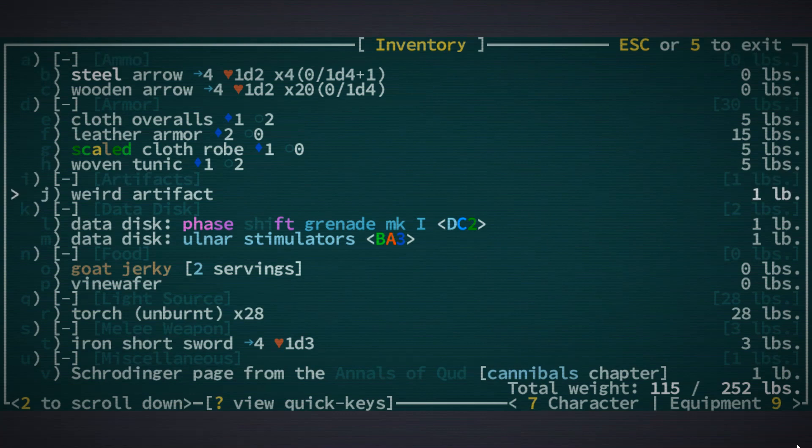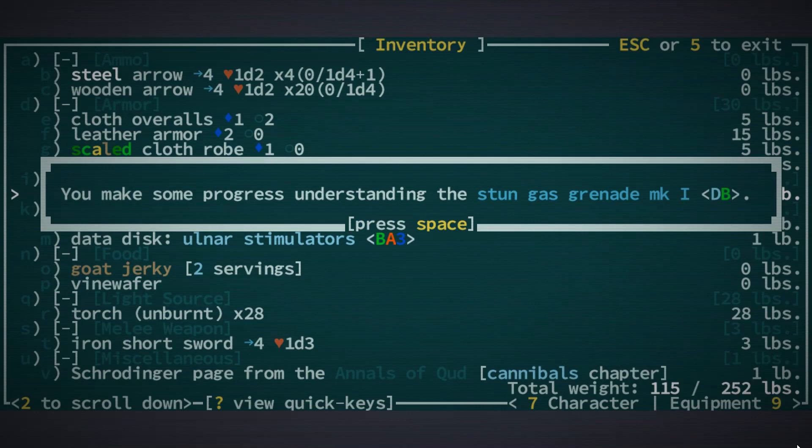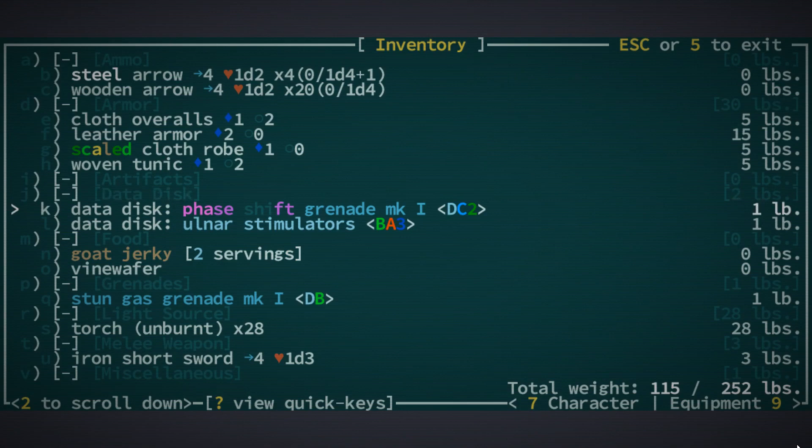There's a weird artifact — it's one pound so I bet it's like a grenade or something. If we try and examine it, I think we've got the right skills where we should be able to do this. Yeah, we've got a stun grenade — nice! How do I equip the stun grenade?